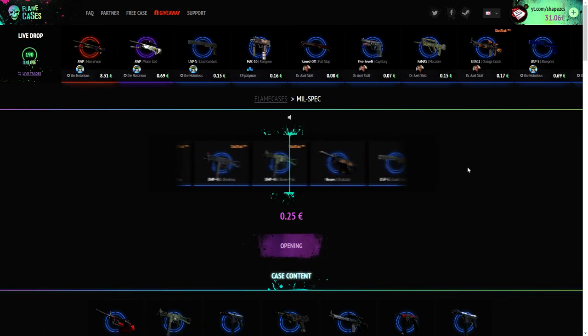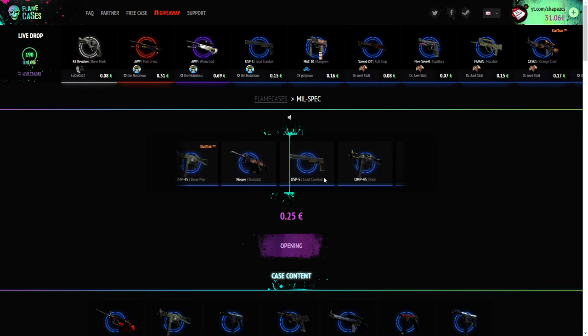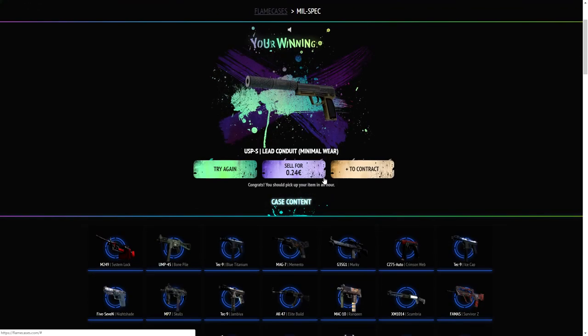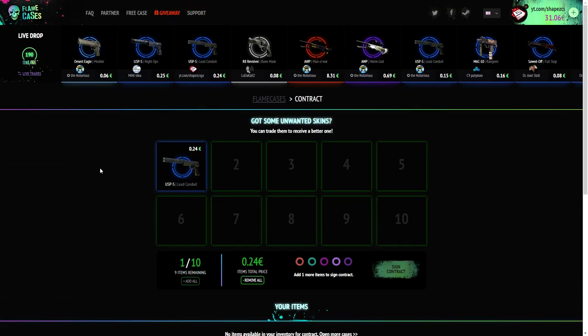Just muted it — case goes for 25 cents. That's like a USPS lead conduit. That's 20, that's 15, 24. So we just made like a cent loss, but it's not too bad. It's actually not too bad. I actually got a contract system as well.